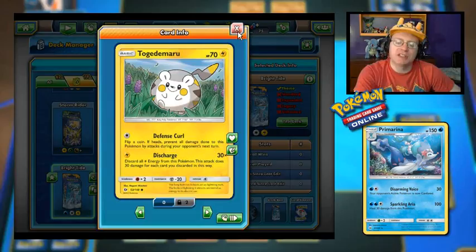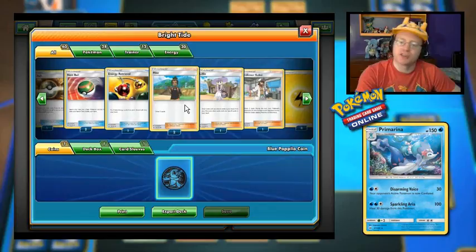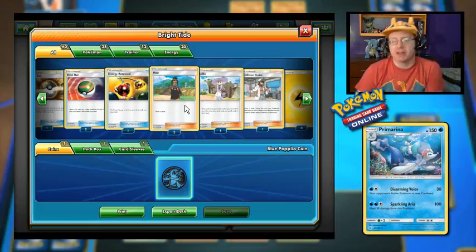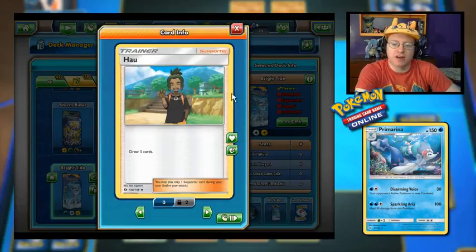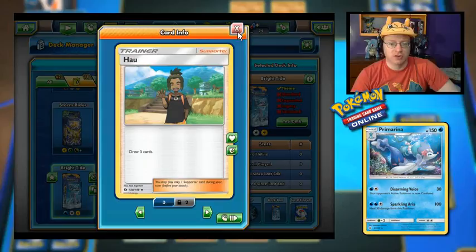A couple of the Pokemon in this deck are going to discard energy to do more damage. We've got a couple of Basic Potions, Timer Balls, one Ultra Ball, two Nest Balls, some Energy Retrieval, and a couple of Hau cards — draw three more. It's kind of cool how they make your main buddy in each generation the Draw Three card. It was Cheren back in Gen 5, Tierno for Gen 6, and now Hau takes that role for Gen 7. You could theoretically put four Cheren, Tierno, and Hau into a single deck.